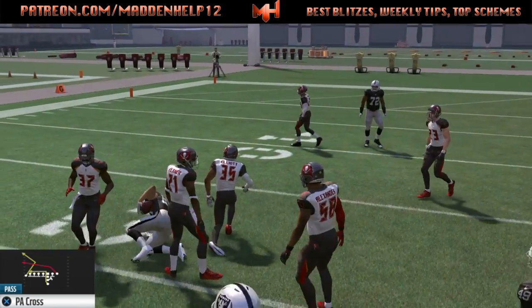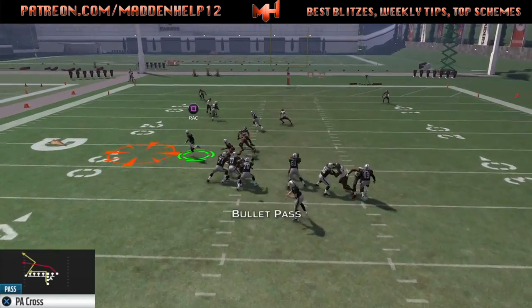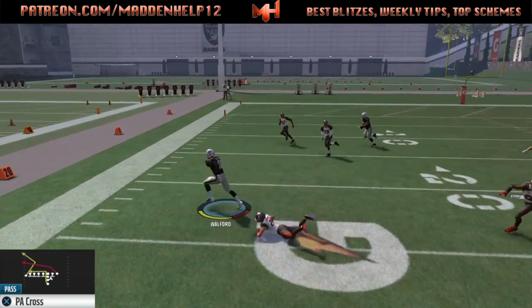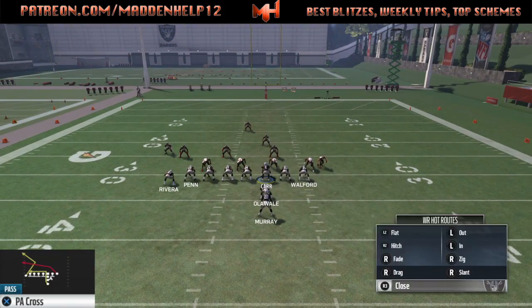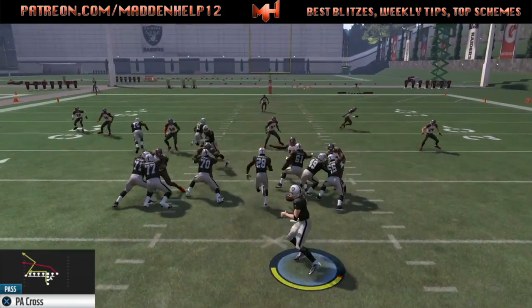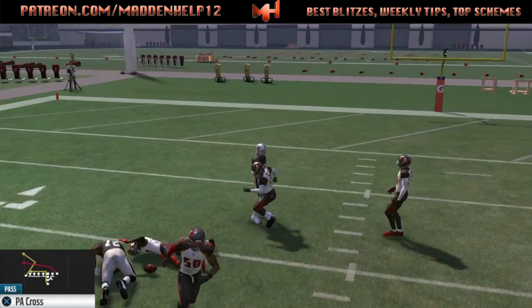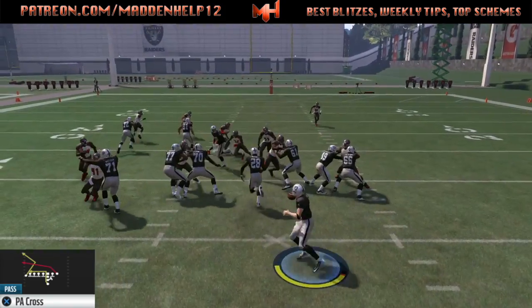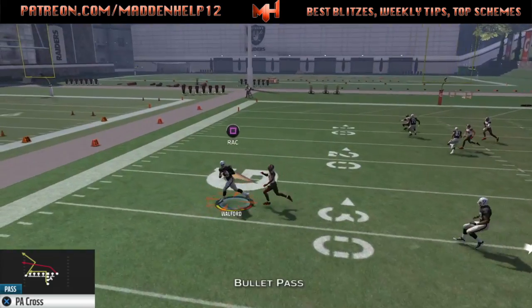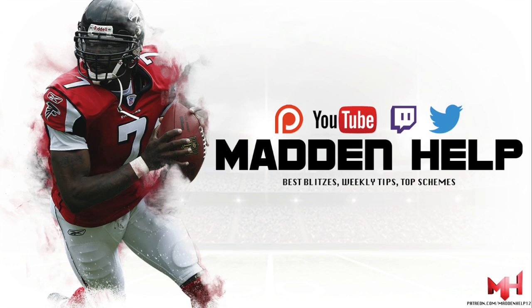So remember: all the best plays out of this formation are at your disposal with the quick audibles. You want to flip the play, run the ball to the left, and mix in the PA Cross and PA Fullback Flat. This play is also great against man coverage because the way the tackle lines up, it's hard for the computer to guard that quick drag route coming across.